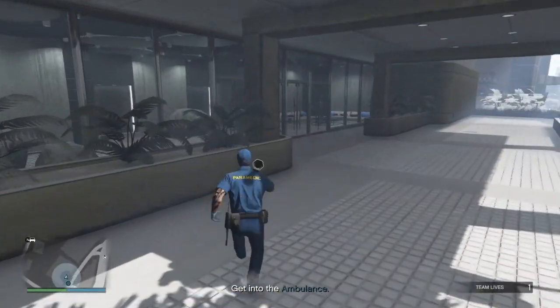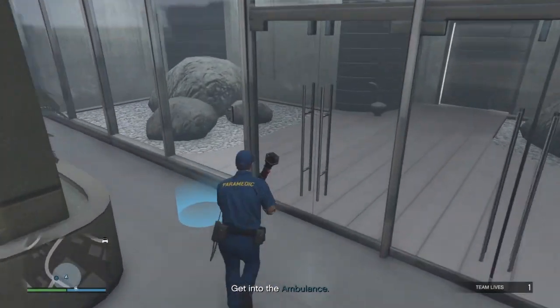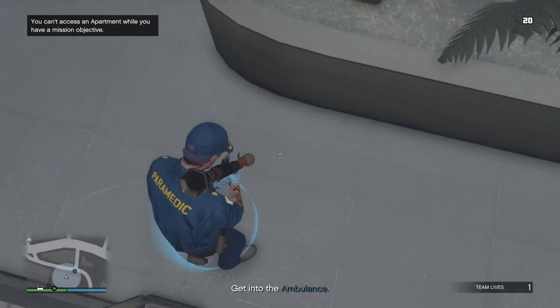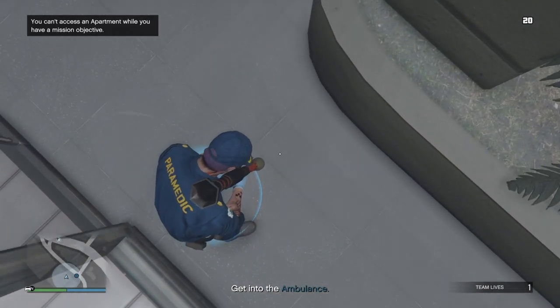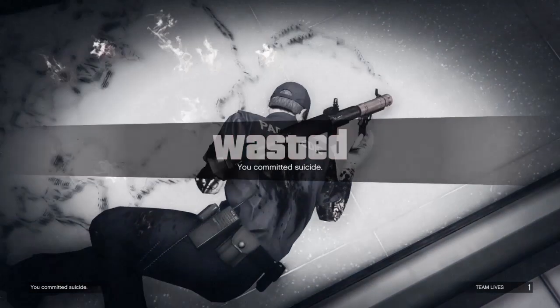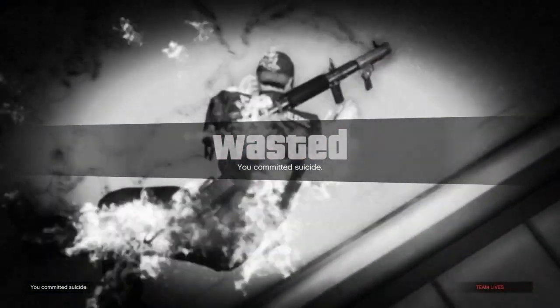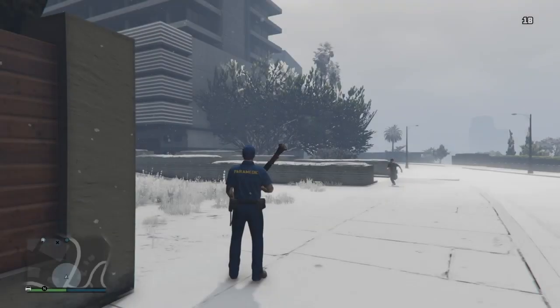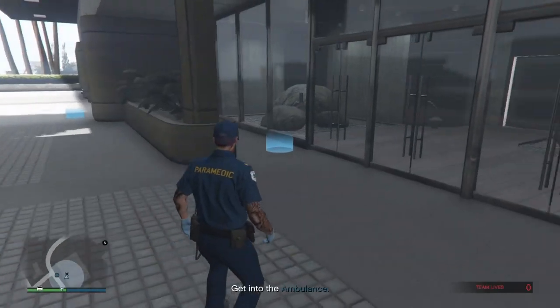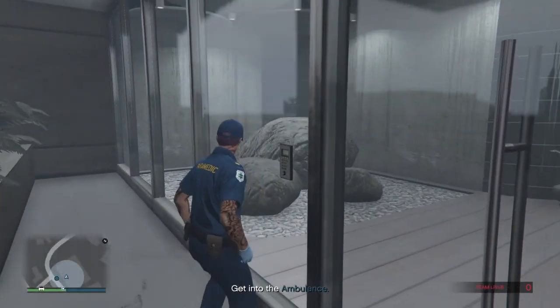Don't go into the garage — go to the apartment doors, not the garage. I tested the garage and it didn't work. All you have to do is come to this circle, aim really down while in the circle, and shoot yourself to die. Make sure you shoot yourself right in the middle of your knee — this basically triggers the glitch.